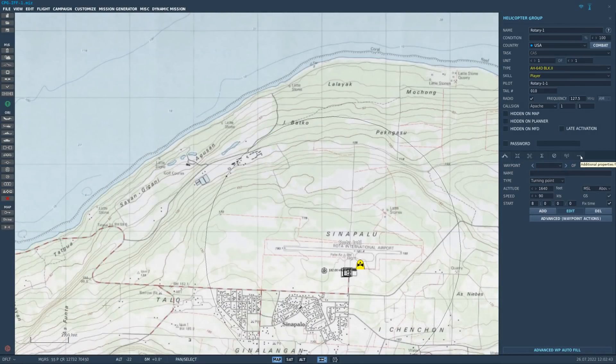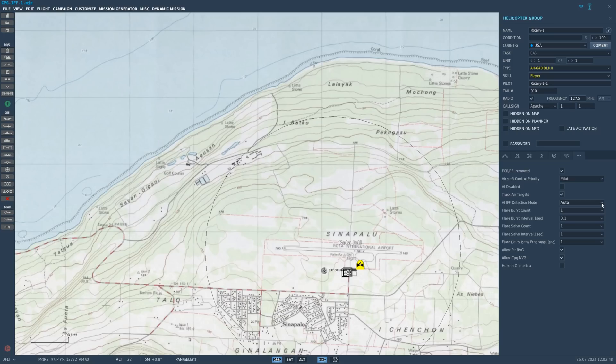In the mission editor helicopter group window in the rightmost tab, we have a new AI-IFF option. When set to Auto, the CPG will use the label and F10 map options we just discussed. When set to Simple, it will instantly identify the coalition and unit type. When set to Label, it will use realistic spotting to determine the unit type but then automatically determine the coalition. And Realistic will require realistic spotting to determine both the unit type and coalition.